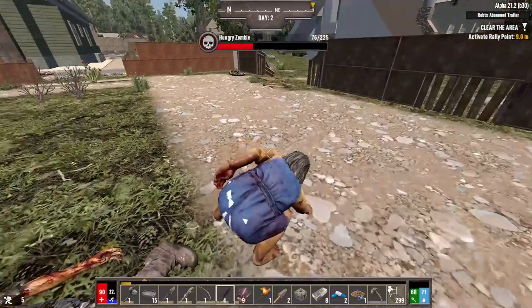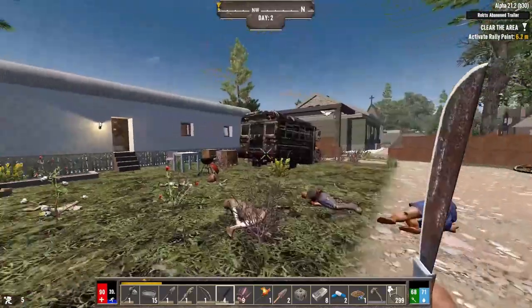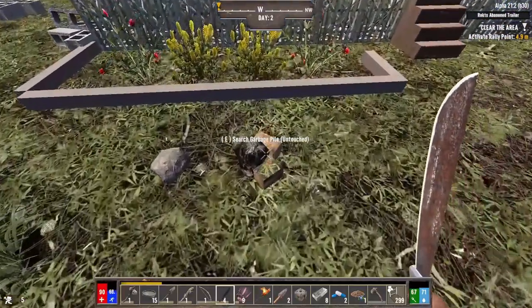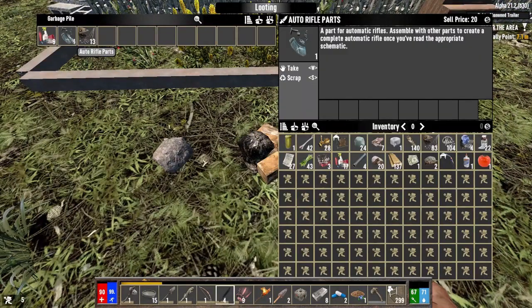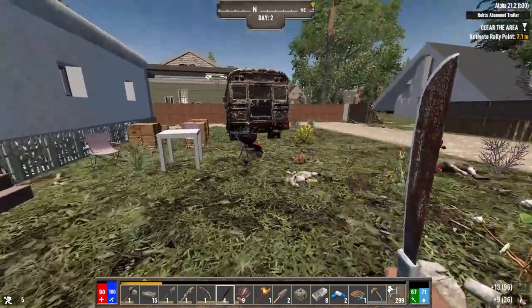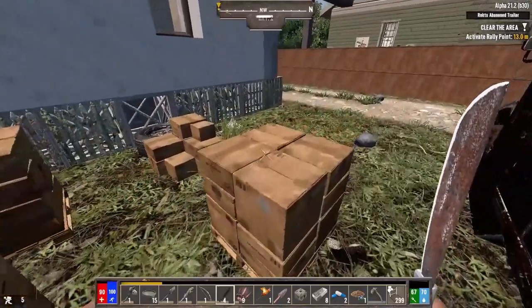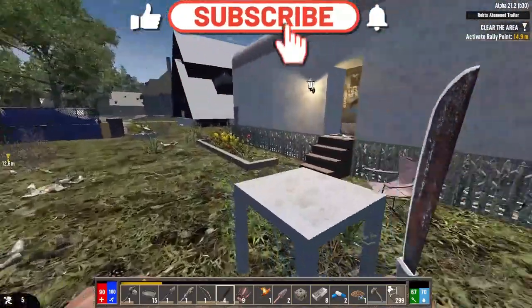Why am I using a club? I have a whole knife. Gotta remember, I'm not a caveman in this playthrough — I'm a hunter, I'm a knife guy. Auto rifle parts — no, because I have experience in this mod. I know that trying to piece together your own rifles and guns early on is basically pointless; you'll definitely come across one first.